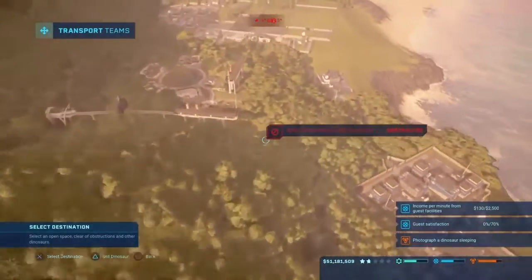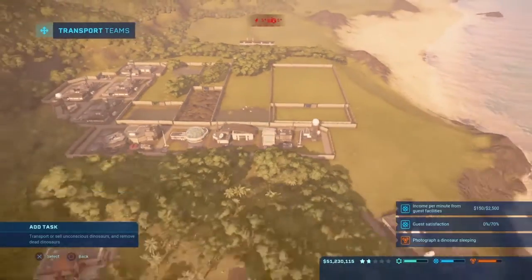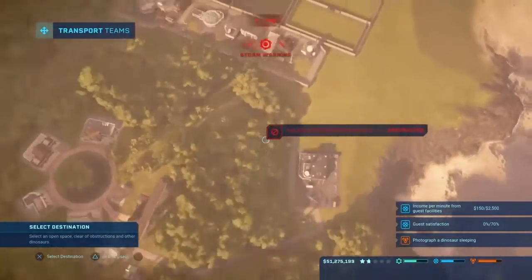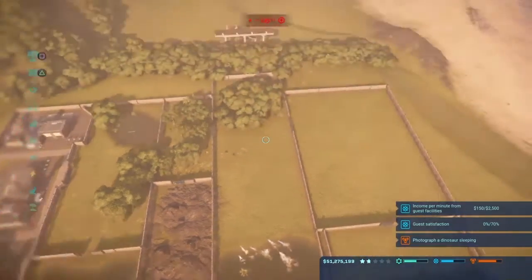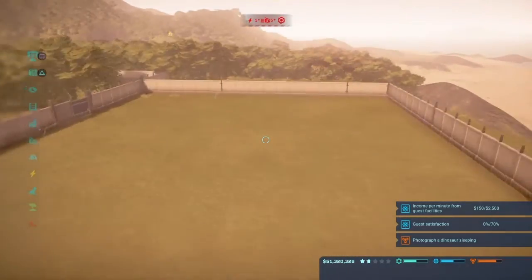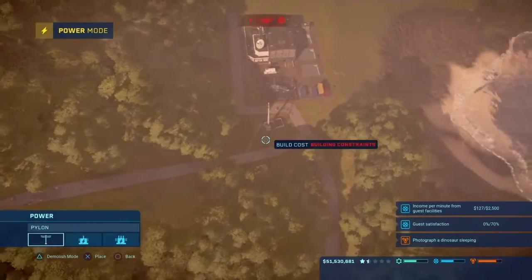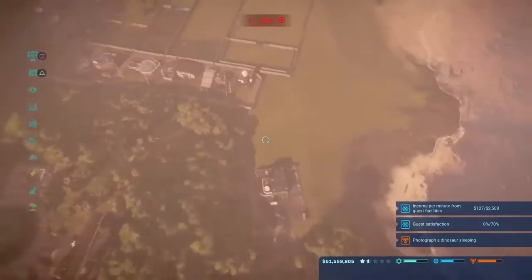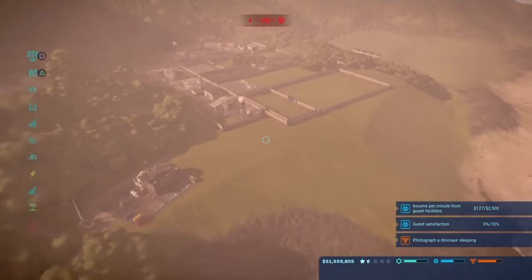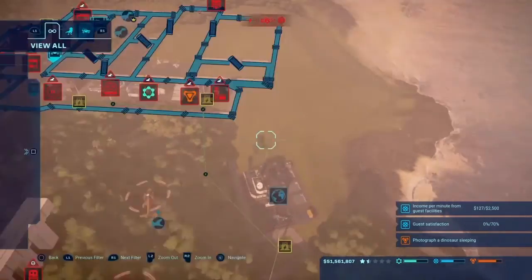We're going to be strategic and sedate the raptors because I don't want them breaking out — that's a bad idea. The Giga is fine... actually he's over here so scratch that, that's a bad idea too. We're almost at two stars, which means we may actually get the five stars we want on this island. What should we have here? Maybe Metriacanthosaurus. Velociraptors, don't break out again — my insurance rates are far too low.